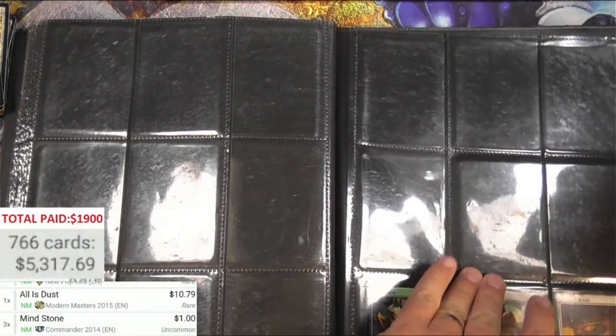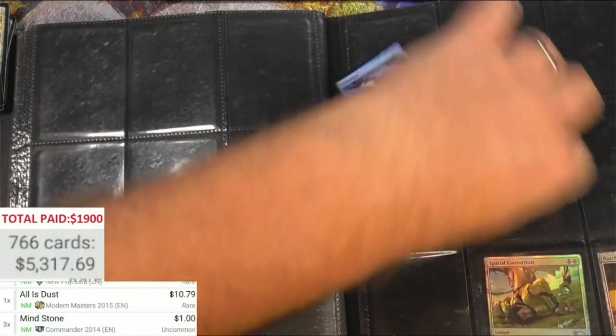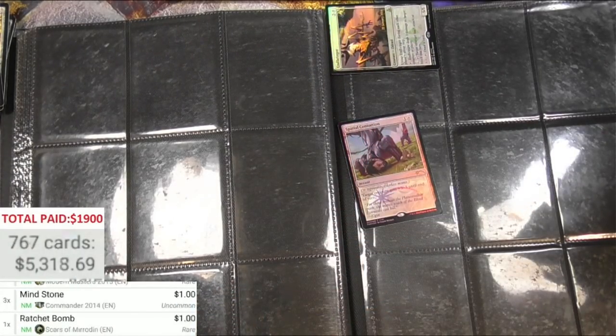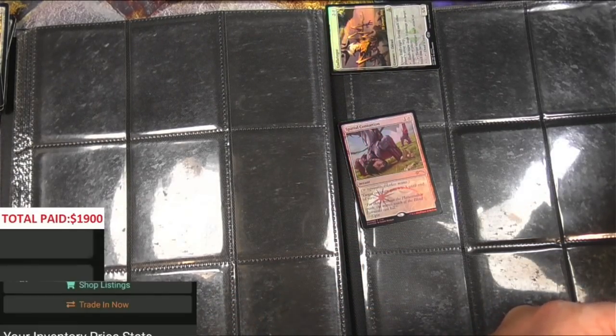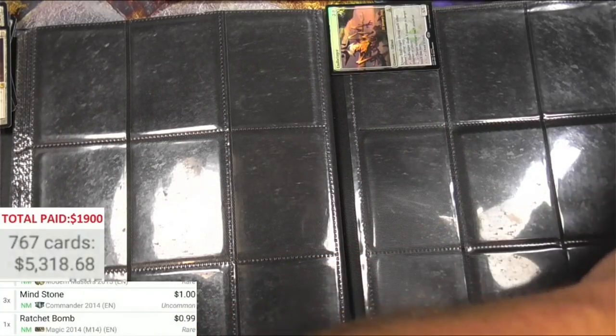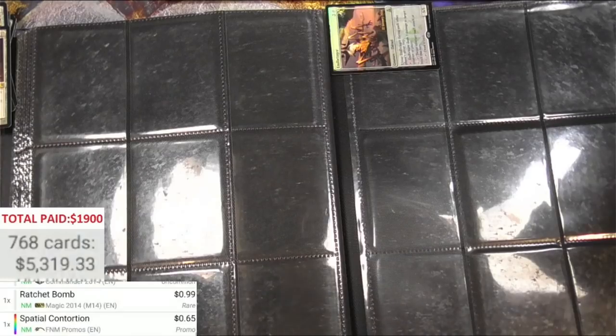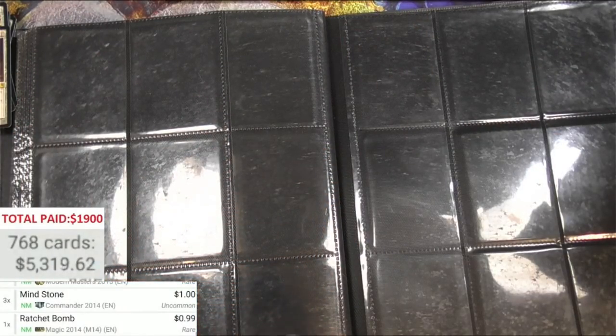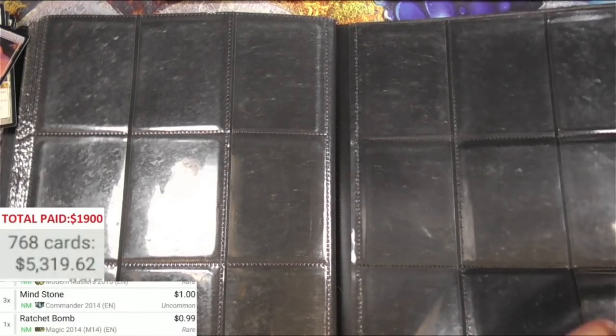End-Raze Forerunners. Let's pull these out and scan them. Oh my gosh, we got Ratchet Bomb - different version, it's the M14, 99 cents. We got a Spatial Contortion - Cry of Magic promo, under 90 cents. And there's End-Raze Forerunners - four, must be just over 99 cents.